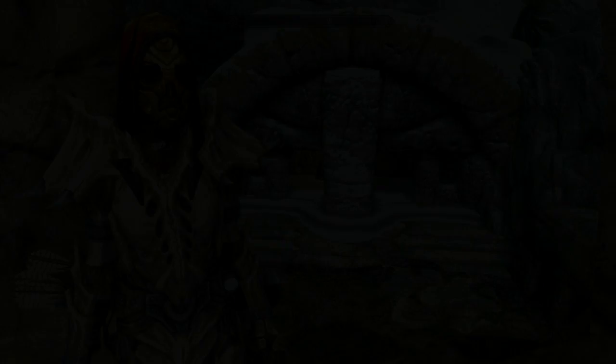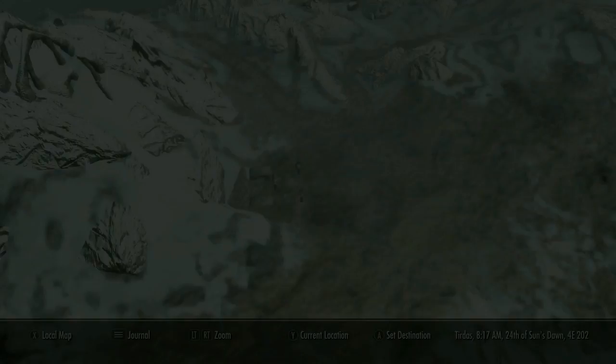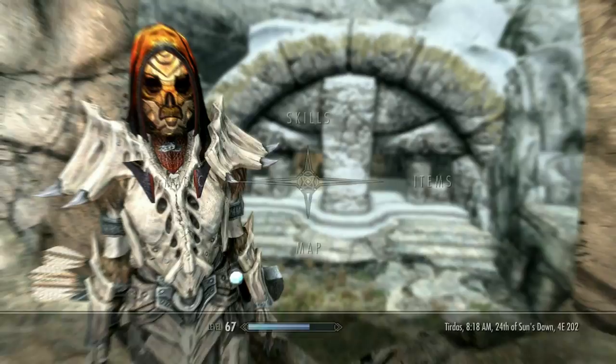Up next on the list is going to be Volsung at number four. You can find this Dragon Priest mask at Volskygge — just run through it and you'll be able to get the mask from the Dragon Priest. What it does is it makes prices 20% better, increases your carry weight by 20 points, and lets you breathe underwater. That's pretty crazy — probably one of the best Dragon Priest masks overall, even if some are better for specific builds.